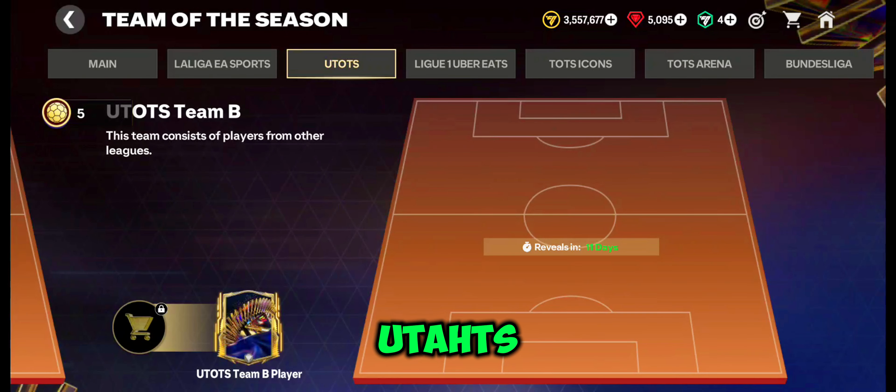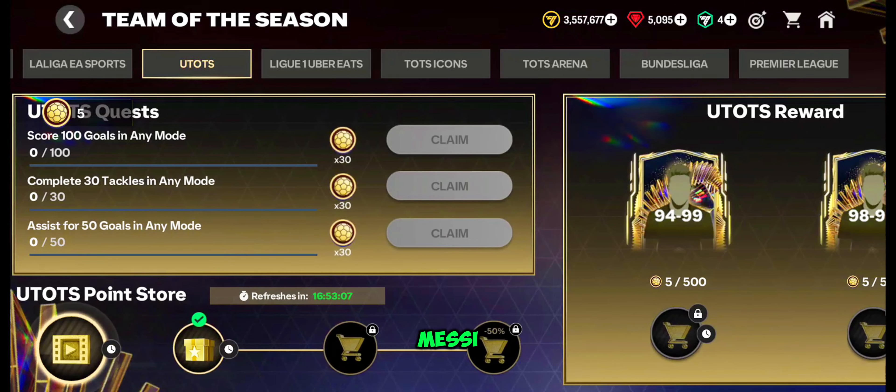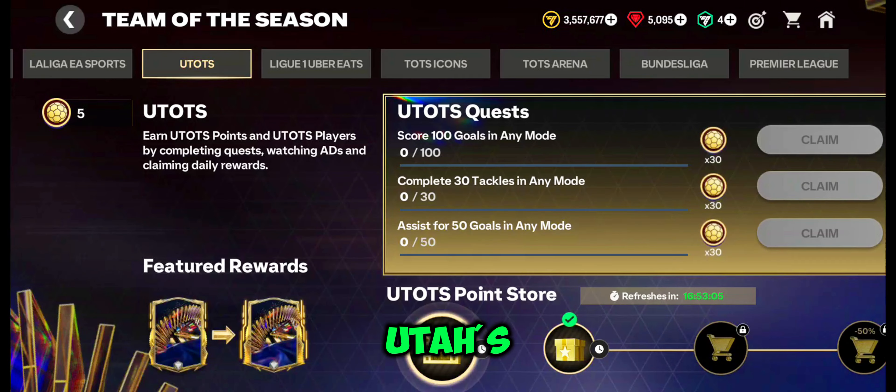There are two types of UTOTS players. In UTOTS Team A, we can get the best playing 11 from main leagues like League One, La Liga, Serie A, and Bundesliga. From UTOTS Team B, we can get best playing 11 players from different leagues like MLS and Saudi Pro League — so we can get Messi or Ronaldo from UTOTS.